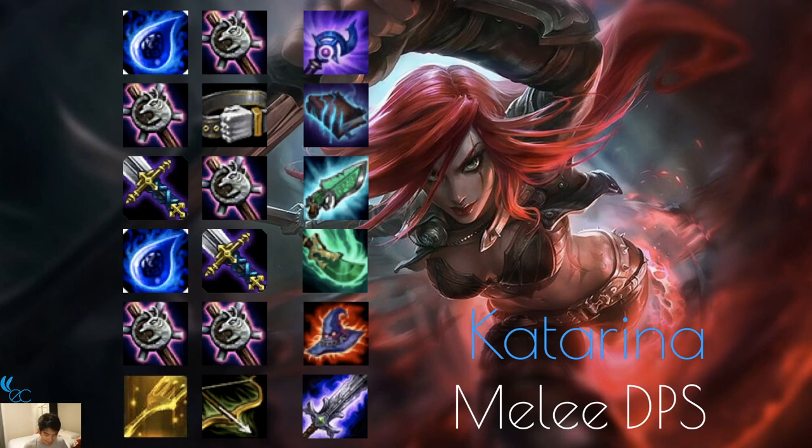Katarina is a melee DPS whose ult has her spin and deal damage to multiple units around her. Best items are like Kennen's — Luden's Echo and Morellonomicon are really good. Hextech Gunblade is great because it's physical plus magic damage and she gets life back. Shojin is key since she's kind of useless without her ult, so having it go off as fast as possible is essential. Rabadon's Deathcap so she cleans up the backline even faster. You can make her a Blademaster since Draven is a Blademaster and they're both Imperials.